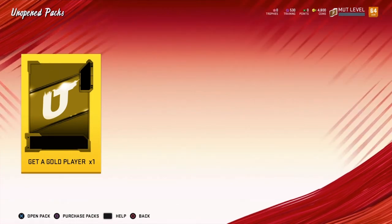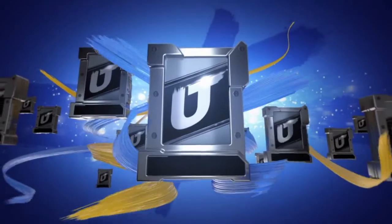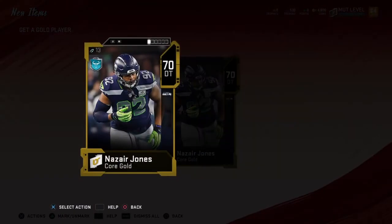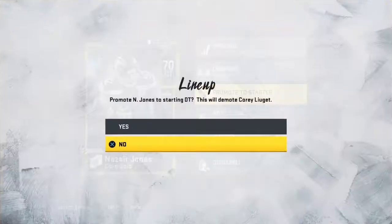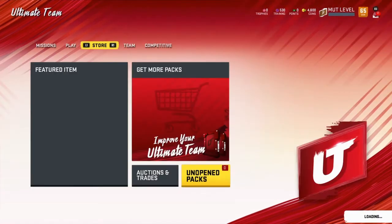And then we do have a get-a-gold player pack, so we're going to open up this pack here and see what we can get. And we get a 70 overall Nazare Jones, defensive tackle. Let's go ahead and compare him to our other defensive tackles. Our defensive tackles need work, so he's going to be our new defensive tackle. So now we've got the team up to a 65 overall.